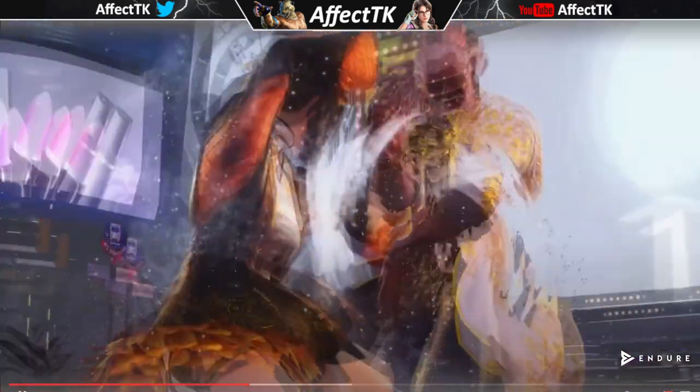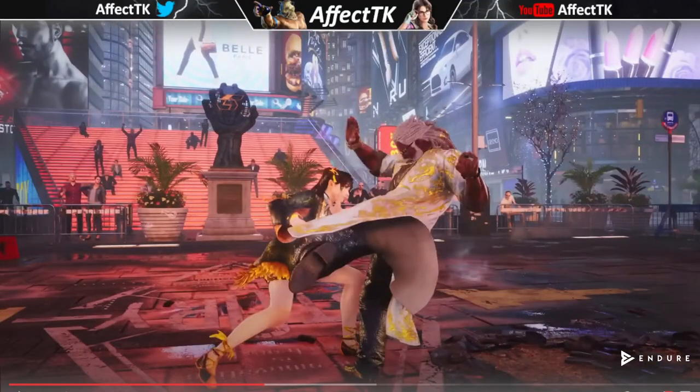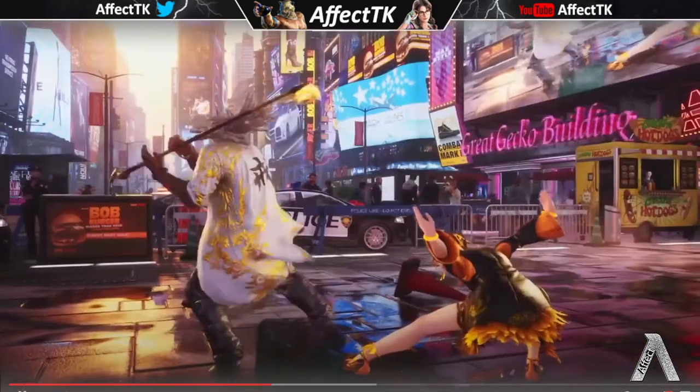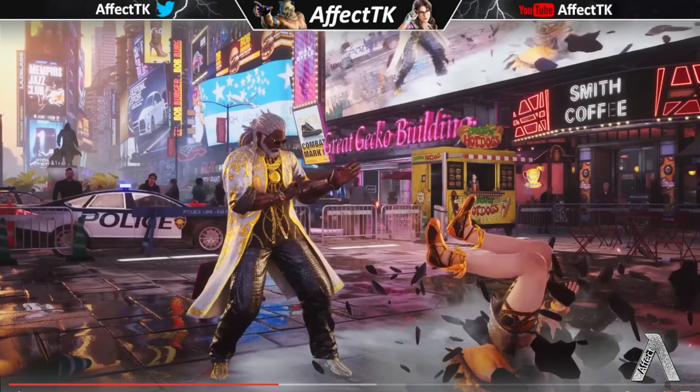He still has a veneno parry with the same follow-up, and now he has a low that might track — it didn't have the teal/blue tracking indicator though. It looks like it sweeps all the way through, but it might be steppable given how strong stepping is in Tekken 8. He gets put into a stance after that, and down-back 3 still freaking tracks. That is disgusting — can't believe they still have that in the game.